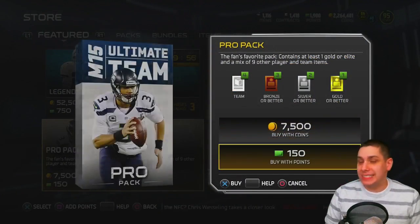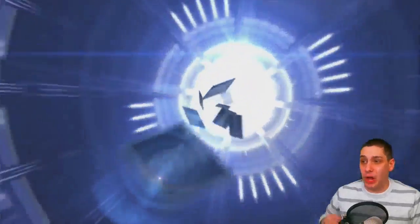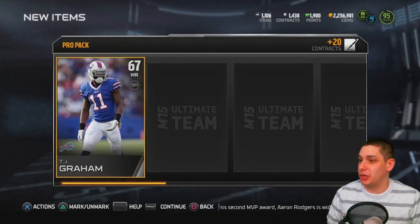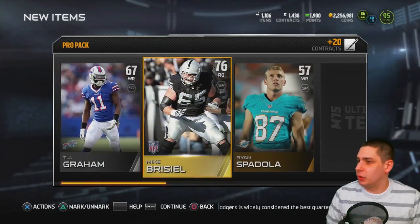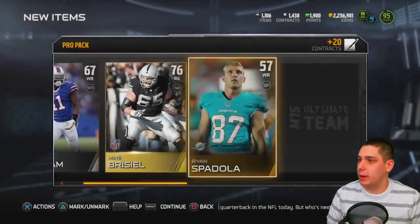The new Calvin Johnson stuff is supposed to be in the game in a couple of hours, and I've got a couple of legend bundles to open up as well. We get Mike Brusell — I don't think he really goes for a whole lot, but he is in the free agents offensive line set, so I'll have to take a look at that after this video.